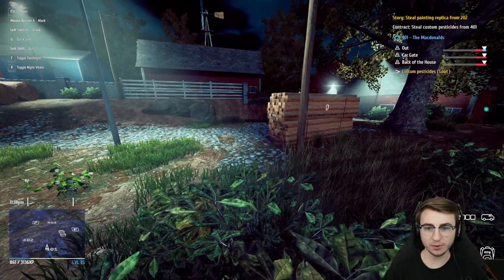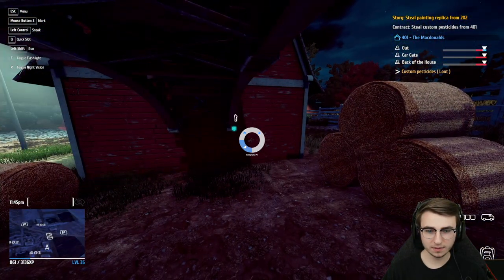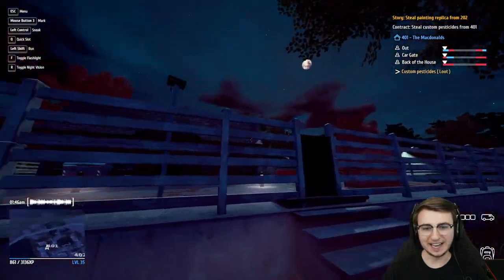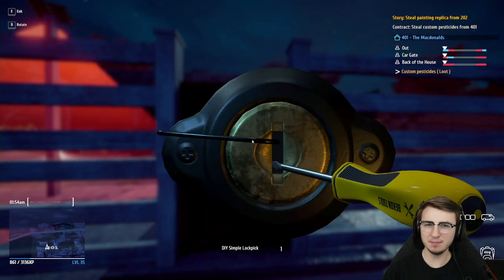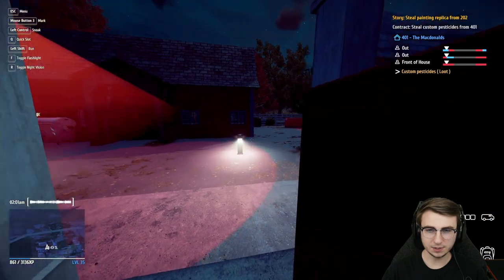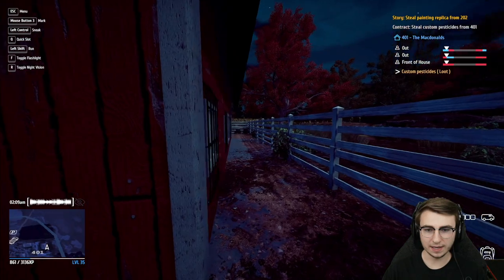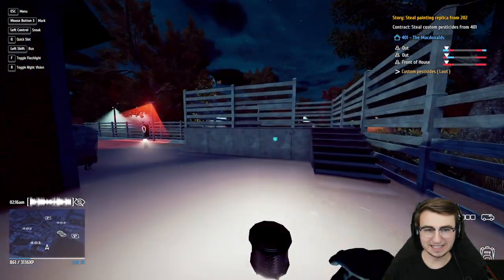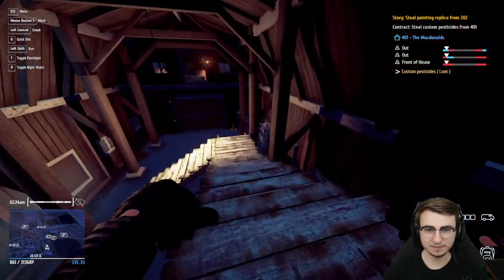I don't even know where the pesticides are kept. We need to make our way in there somehow. We have a hacking laptop but there's nothing here to hack — it is a farm after all. There's a gate right here and another camera. It's not a motion-triggered camera but it does rotate. We've made it in. There's an actual tractor in there — I wonder if there's another job later where we can steal a tractor.